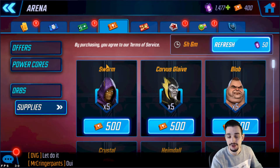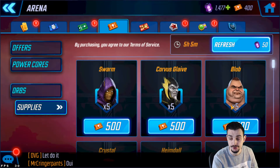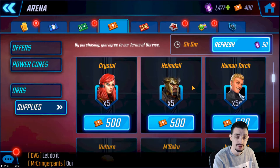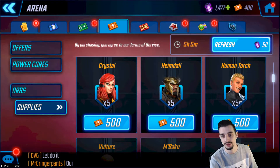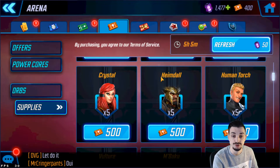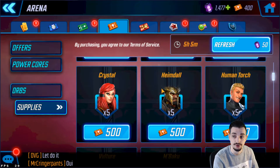Blob is part of Brotherhood 2.0 — you can farm him if you want to unlock Magneto, who is a five-star unlock. Crystal can be used with Inhumans, and you need Crystal at five stars to unlock Ebony Maw. Since Yo-Yo is really hard to farm, it's better to get Crystal from here to five Inhumans. Heimdall is part of the Asgardian team, which you need to unlock Black Bolt, and it's also a very good early arena team.